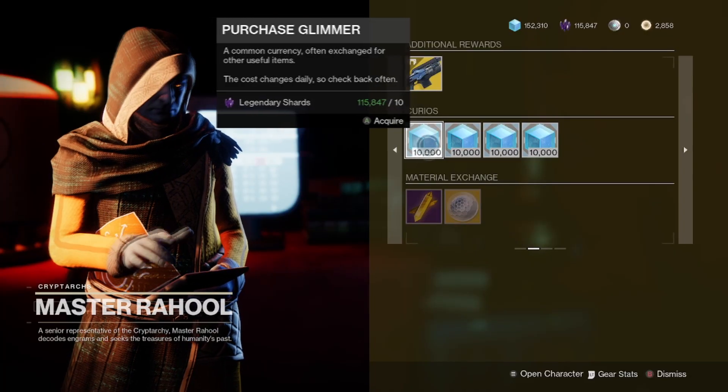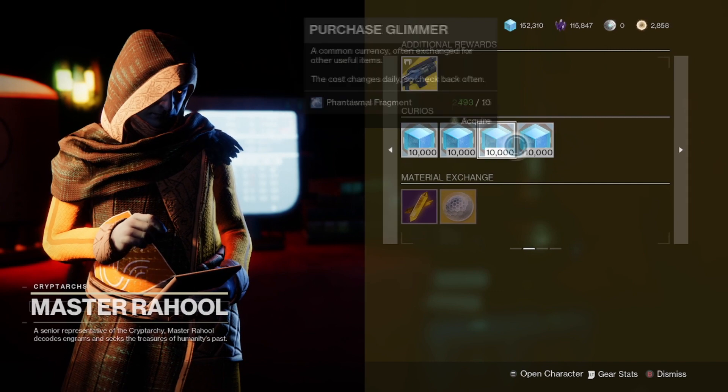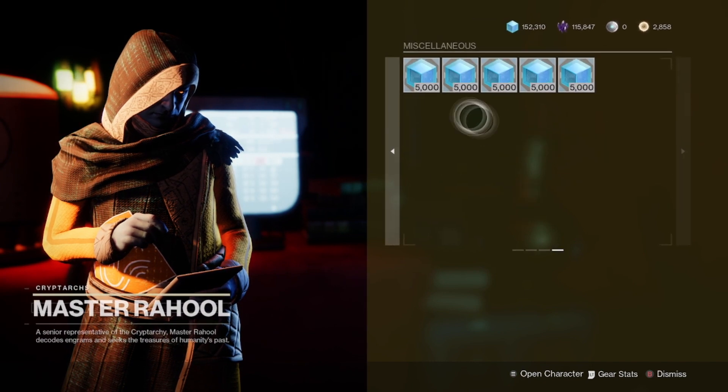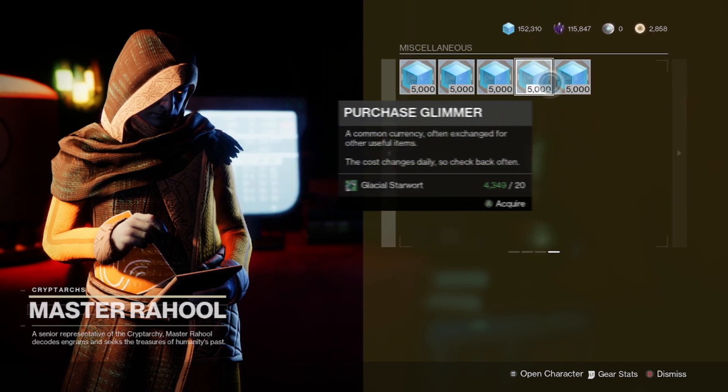Don't forget that Rahul is conveniently available in the tower and sells Glimmer for multiple different materials that you may have extra of, so you can use this conversion to keep the bounties and Bright Dust stacking.